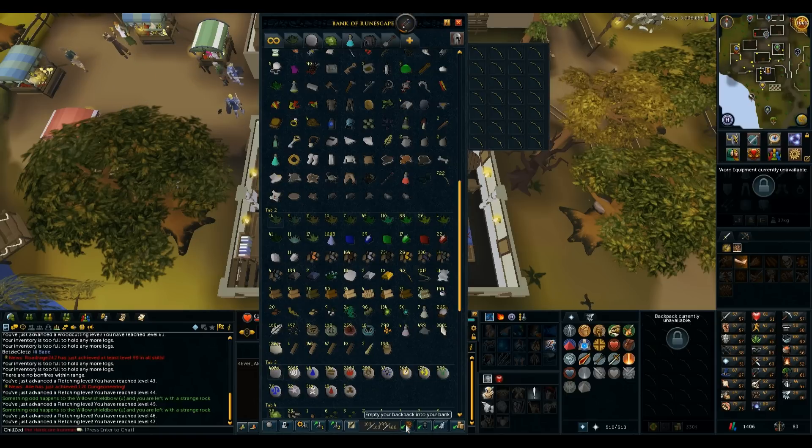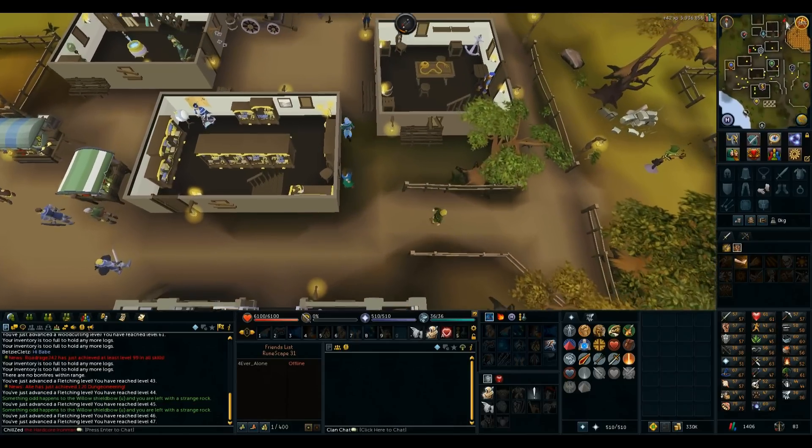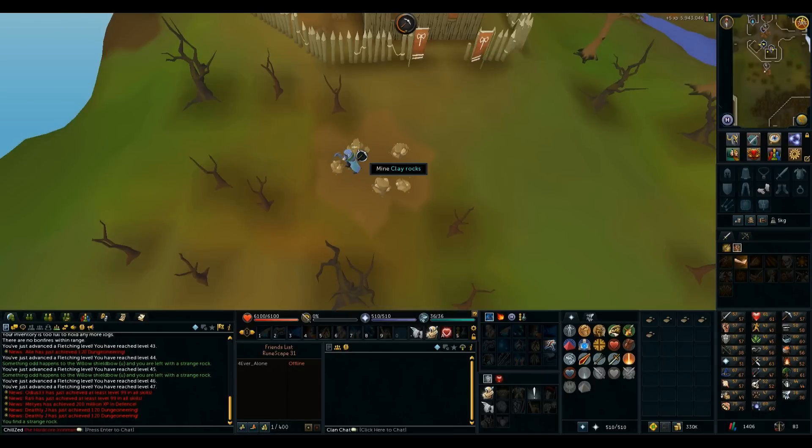I'm going to make a bunch of infernal urns and hopefully get 65 crafting not too slowly. This is about 20k crafting XP per hour and I get tons of infernal urns, which I'll be using a lot during slayer. I'm also probably going to make some strong woodcutting urns and mining urns as well, which are going to be helpful in training those skills.